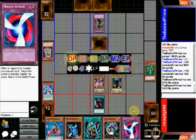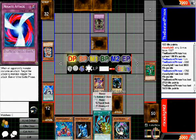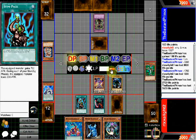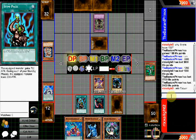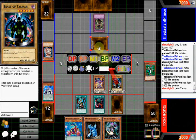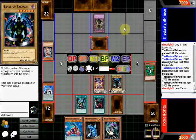Negate attack. Equip monster gains 700 attack. Let's activate this — and that goes on to the tower. There we go. Battle phase — attack. It's up by 700 so it's on 3,100. I don't know what you can do about that. Should've done it the other way around — didn't matter.